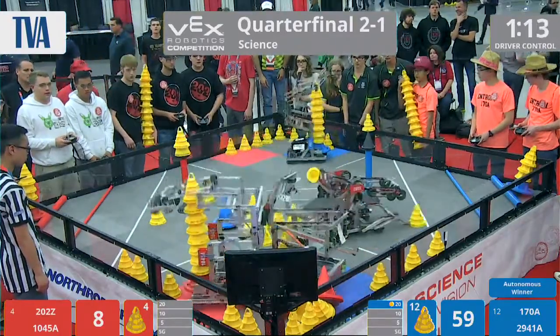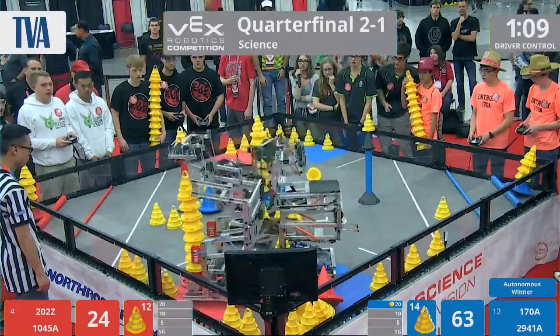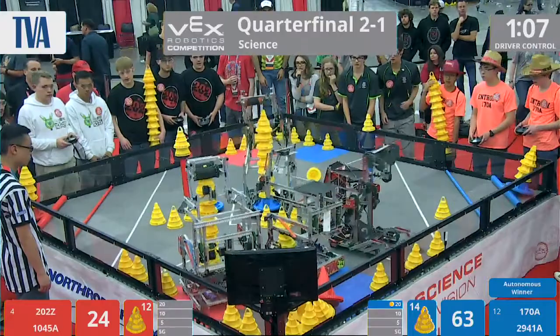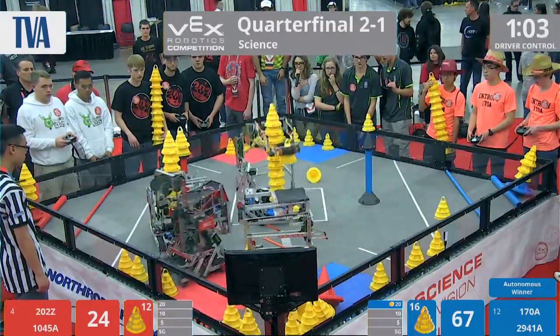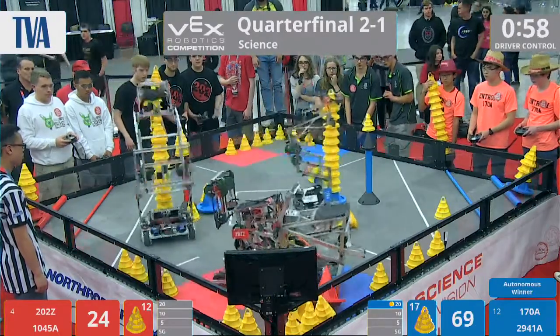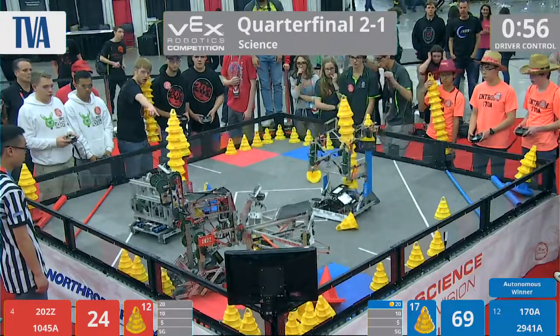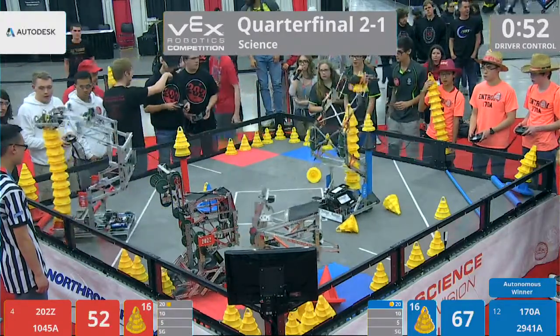It looks like 29.41A having a little bit of a competition going on with them. We have a stacking competition going on between the red alliance and the blue alliance in the middle of the field. A little bit of a defensive-offensive strategy going on between 29.41A and 202Z.